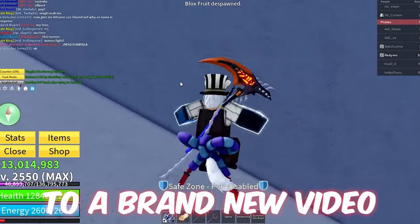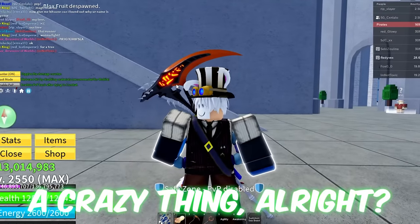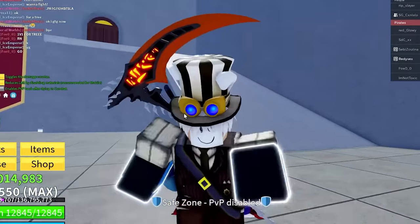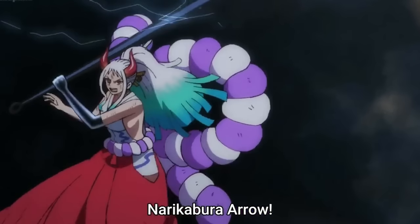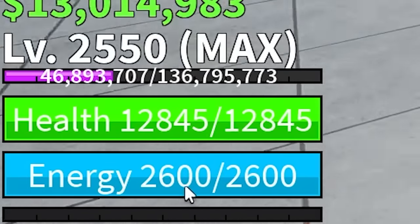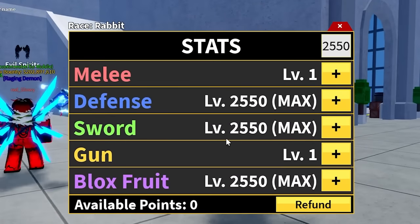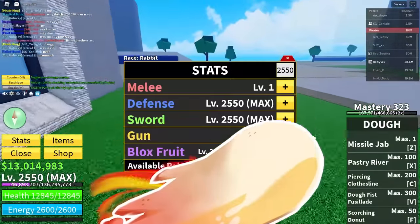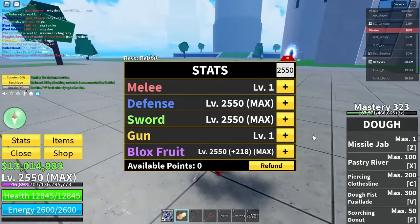Welcome back to a brand new video. I'm going to show you guys a crazy thing. So as you already know, we got a new island for update 21, and that island basically gives us cool stuff. This includes the Kitsune Mask and the Kitsune Ribbon. The Kitsune Ribbon basically just gives you energy. As you can see right now, I got 2.6k energy. I got my stats on Sword and Bloxfruit — this is basically broken. This is actually overpowered. Now if you combine this with dough, oh my god, this is insane.